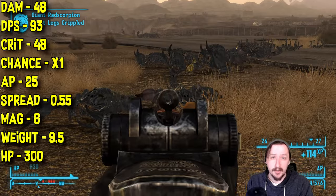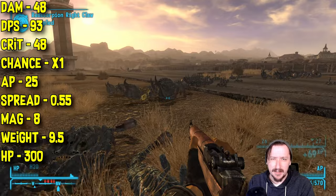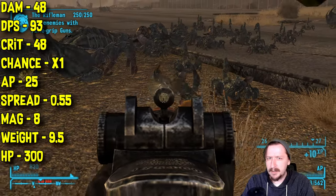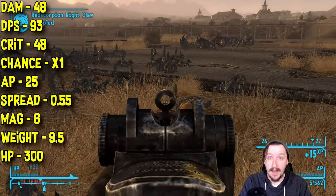This one does 48 crit damage — about the standard amount you'd expect — with a 1x crit multiplier, so nothing crazy for crit chance. It only costs 25 action points to use in VATS, which is actually really good, especially given the damage-to-AP cost ratio. It is really nice to use in a VATS build.